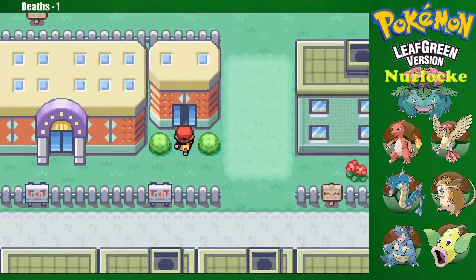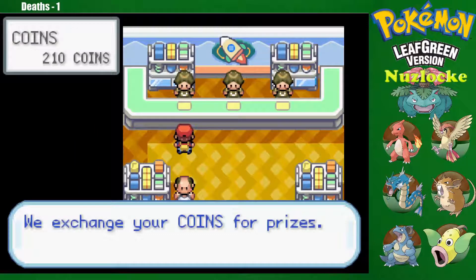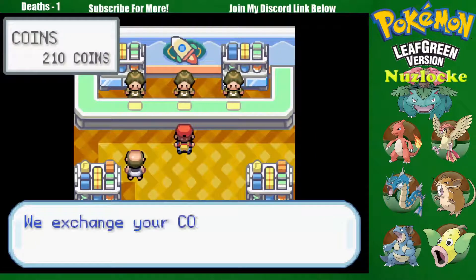So in the prize exchange, it's Nuzlocke, so I don't know what to think. What do you have? Smokeball, Miracle Seed, Charcoal, Mystic Water, and Yellow Flute. These are items you can give to your Pokemon to enhance things — Miracle Seed enhances Grass-type moves, Charcoal does Fire, Mystic Water does Water-type. I'm not sure what Yellow Flute or Smokeball does — maybe Smokeball keeps Pokemon away from you.